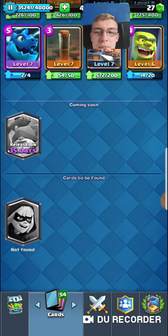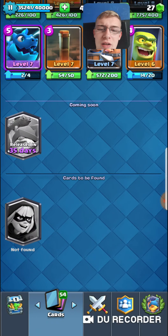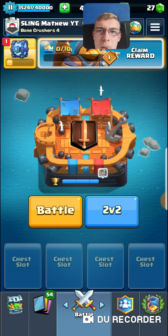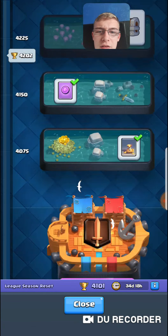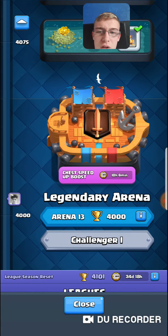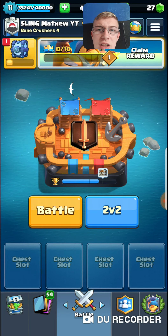That's Bandit, and then the new Fisherman. He has a weird type of attack — his melee is like he slaps things with a fish, but he pulls people in with his hook. It's quite weird, it's a new mechanic we've never seen before. They've also changed the look of Legendary Arena — it's now the Fisherman's Float.